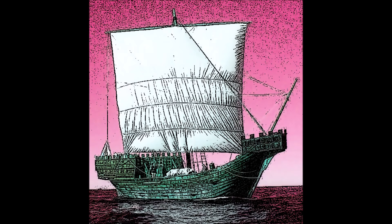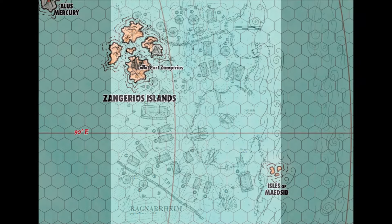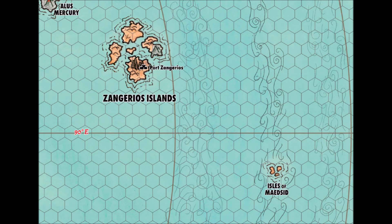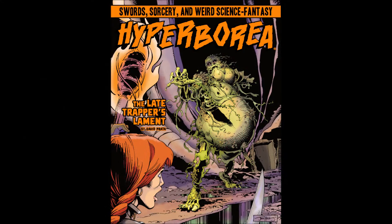Your party has accepted work as marines aboard a cog called the Otherworldly Obelisk. The ship is berthed in Ragnarheim, a Viking town in New Vinland, with plans to continue on to Port Zangerios. But some of the expected cargo has not arrived. The local trapper was due hours ago with a bundle of valuable ermine pelts. His tardiness is uncharacteristic. The captain orders you to locate the late trapper and, more importantly, return with the pelts. But something is amiss out in the hoary wilds of Hyperborea. I review the Late Trapper's Lament for the old-school Hyperborea RPG, coming right up on RPG Retro Reviews.